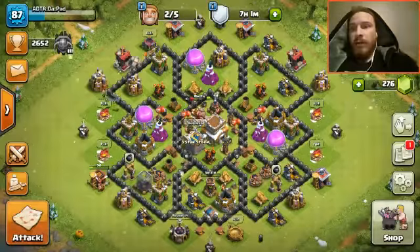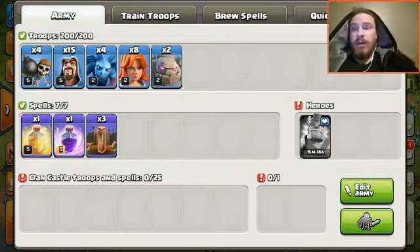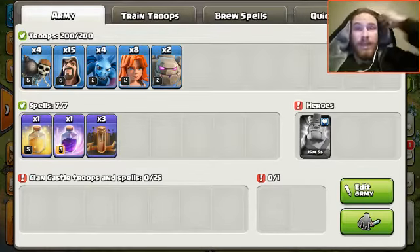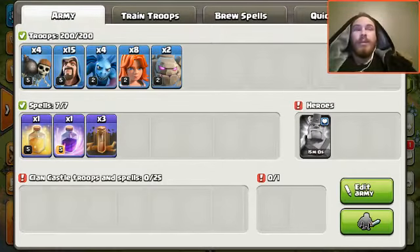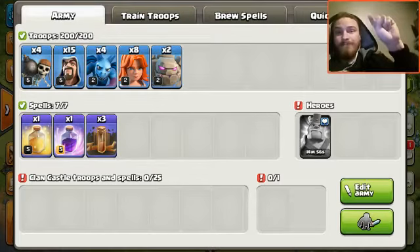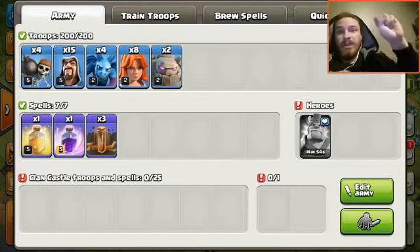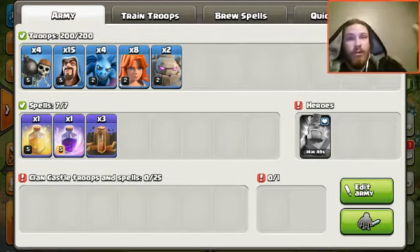I'm going to be doing definitely more of this. The army comp is two golems, eight Valks, four minions, four wall breakers, fifteen wizards. When you're doing your wizard line, you always want to make that line. I've seen it in our war attacks — people put down the golem and then just stack wizards on top of each other. Then they do their wizard thing and break almost like a cone, then put in Valkyries or Pekkas and they all bounce to the outside.